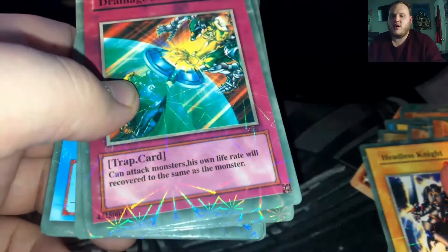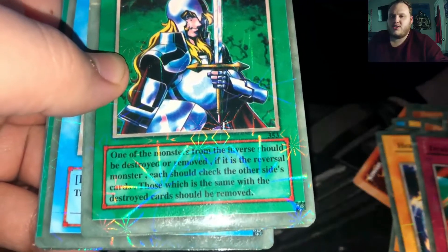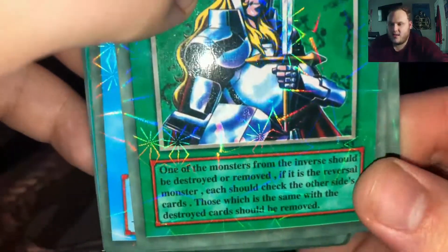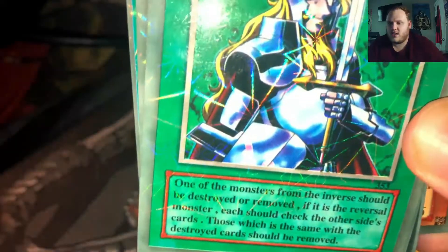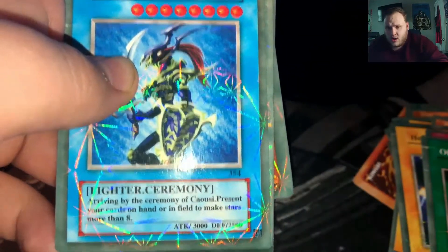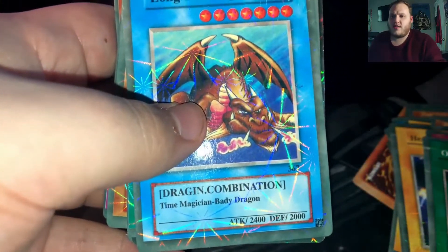A trap card — drainage seal. 'Can attack monsters, his own life rate will be recovered at the same monster.' Sure. Obliterate Harold: 'one of the monsters from the inverse should be destroyed or removed. If the reversal monster — each should check the other side's cards. Those which is the same with the destroyed card should be removed.' So not too far from Nobleman of Crossout. Karusai Fighter — 'arriving by the ceremony of Kausai, present your cards on hand or in field to make stars more than eight.' Okay, ritual. Long life dragon — with time magician and baby dragon.